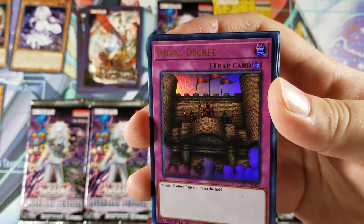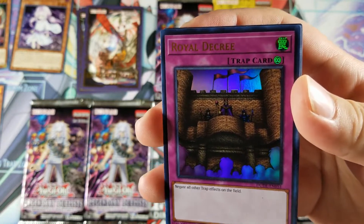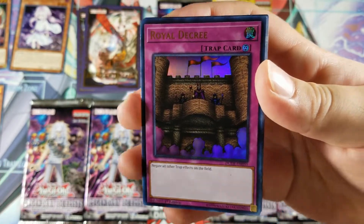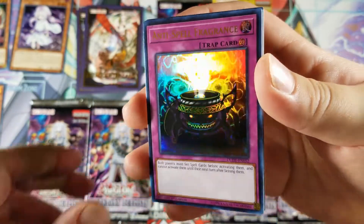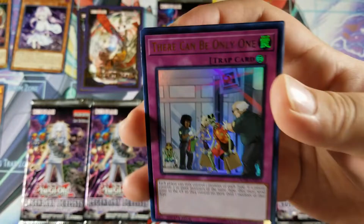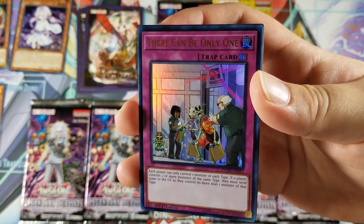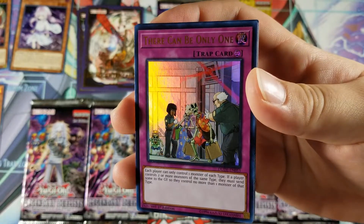I love Heavy Storm Duster — I sometimes prefer it over Twin Twisters because you don't have to discard. Obviously you have to wait since it's a trap and you have to set it, but I always activate it during my opponent's turn anyway. Royal Decree — very cool; I haven't seen this since the Legendary Collection Yugi/Joey set. Anti-Spell Fragrance — always a cool card. There Can Be Only One — talking about True Dracos.